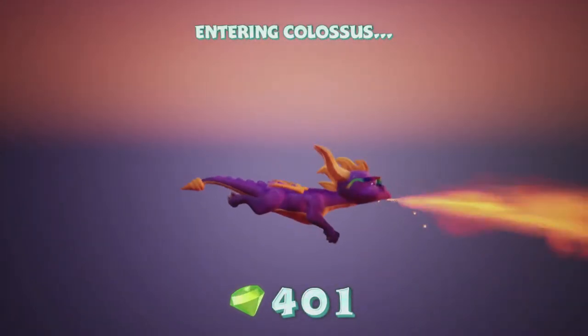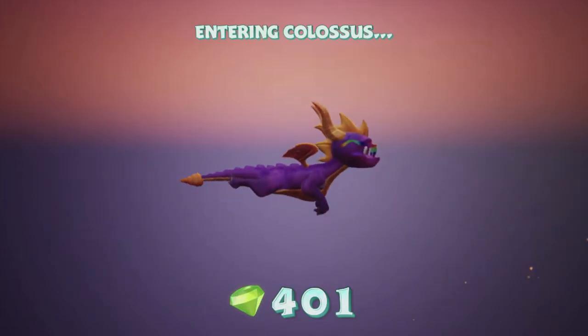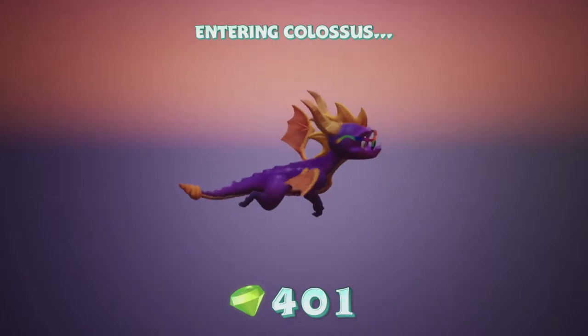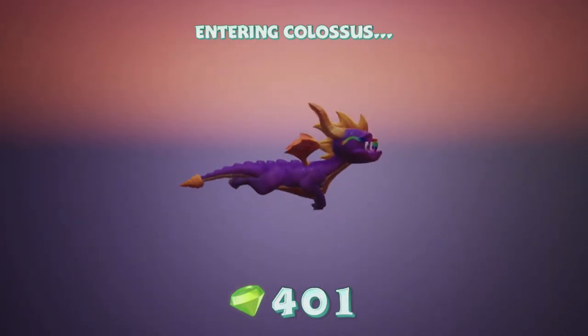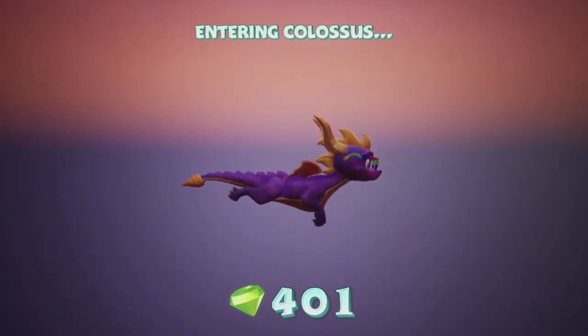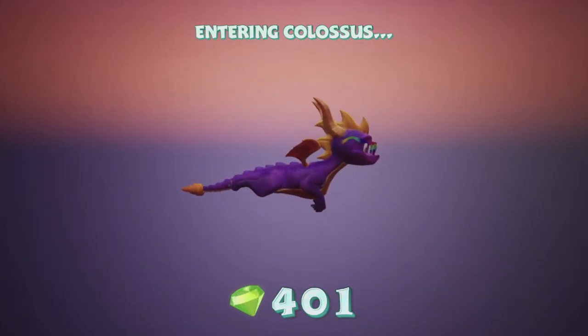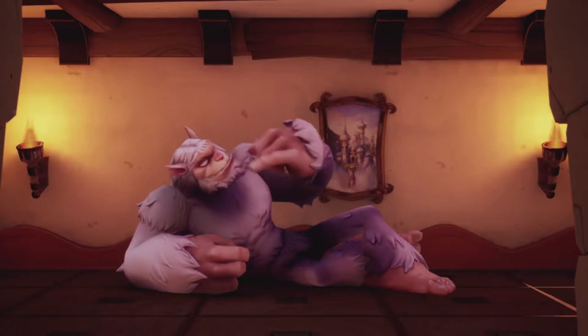Entering Colossus — okay, so Colossus is a level, not a boss, otherwise it would say 'confronting.' We're still wearing the glasses — pride shades! There are cheats that give you stuff like extra lives and all that as well, but this is the most important cheat, obviously. Pride shades. Apparently some of the cheats are derived from the original games — if you typed them in on the original PlayStation 1 the same thing would happen — but this one is new, I believe.